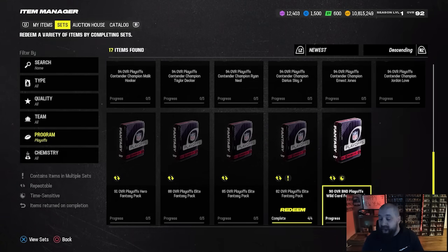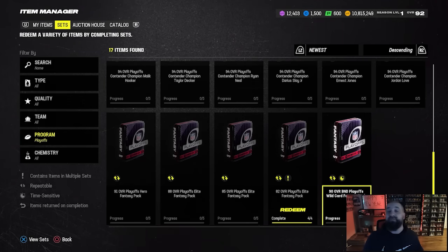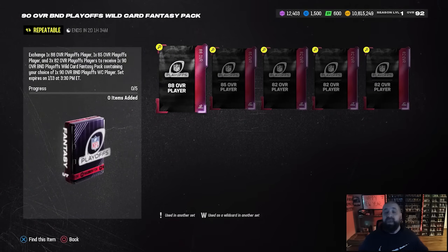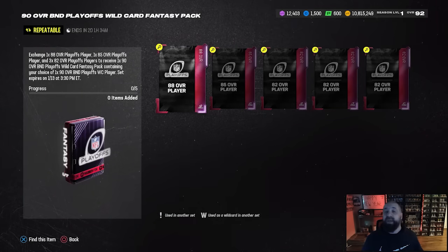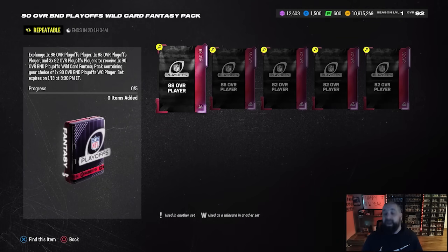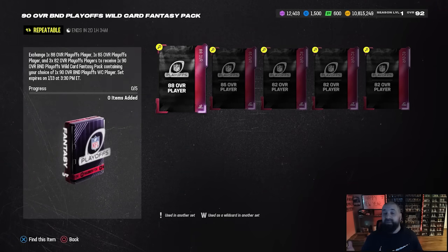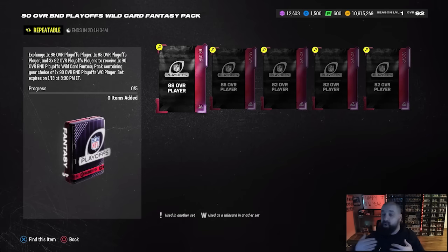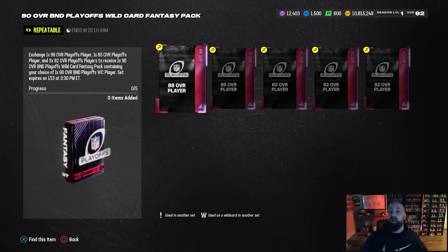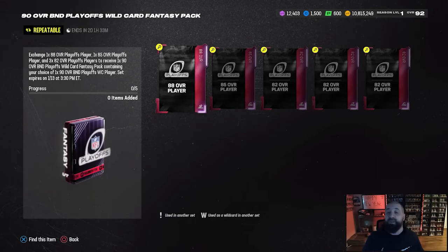Let's talk about these 90 overall BND playoff wild card fantasy pack players. If you missed who got a card, check out mutt.gg or the reveal video I put out last night. Every team is represented here. The two teams that got a bye - the 49ers and the Ravens - have 91 overall cards that won't be available until next weekend. All other 12 teams playing this weekend have a 90 overall. You're going to be able to upgrade these cards win or lose all the way up to a 93 - the difference is whether it costs training or is free.